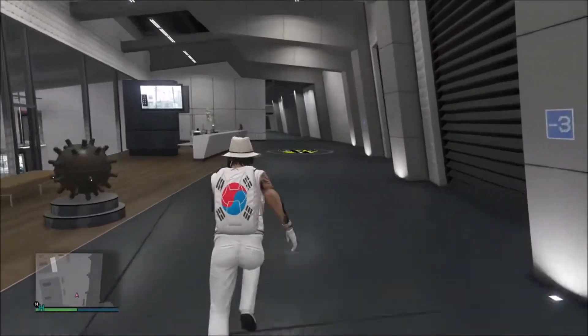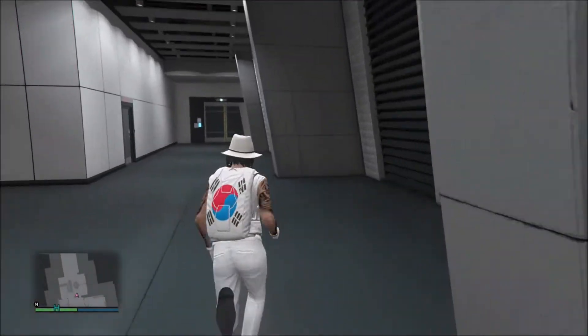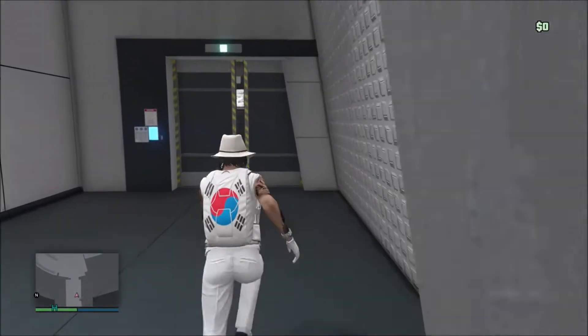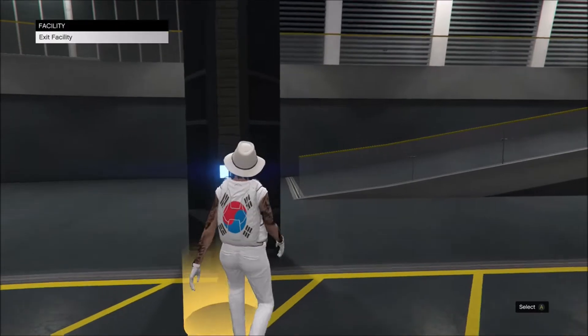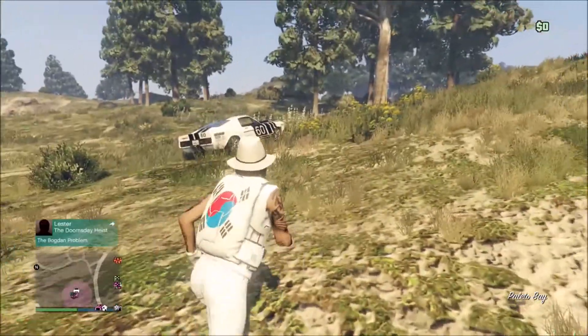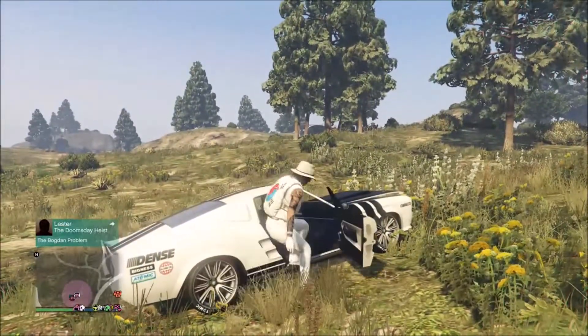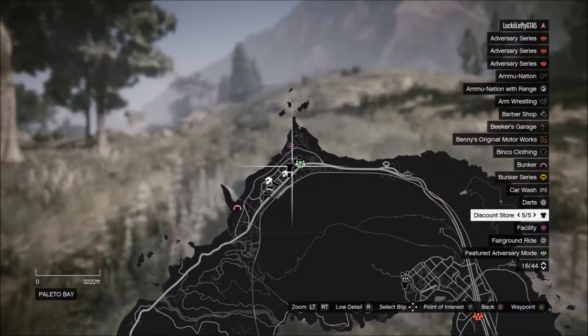All I do is run outside my facility. Whatever car you were in is how the game registers your personal vehicle, so anytime you come out of the building your personal vehicle will be right there. My Ellie will be out there — and there we go, this took maybe a minute and a half total. Now I'm out here in my Palito Bay area.